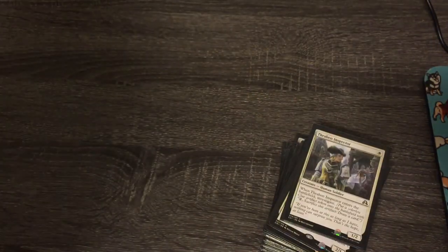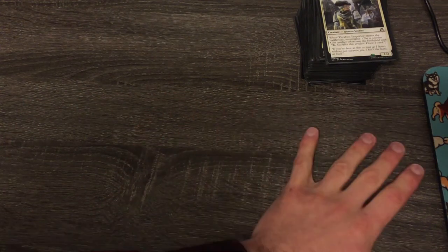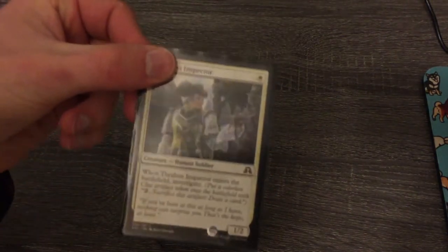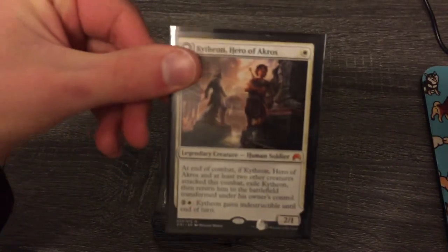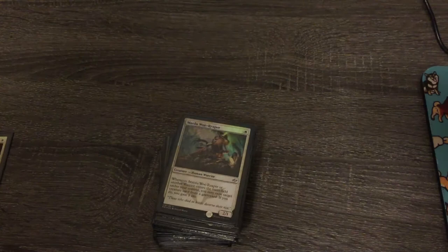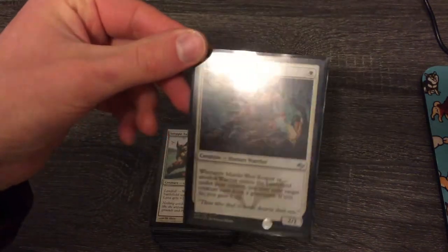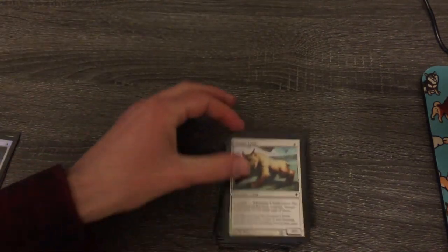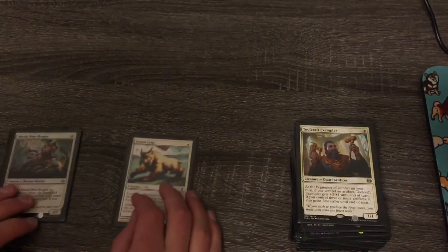Starting with white — my system is three piles: cards that are definitely staying, cards I could consider getting rid of, and cards I'm definitely getting rid of. Thraben Inspector is an easy keep. Kitheon is great. A lot of the white one-drop creatures are probably going to stay. Mardu Woe-Reaper is very useful. Steppe Lynx I'll put in the maybe pile — I can see that not lasting. Same with Toolcraft Exemplar; I'll evaluate that based on how many artifacts I keep.